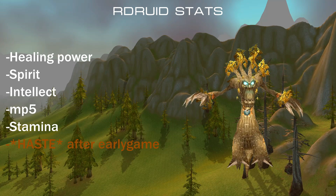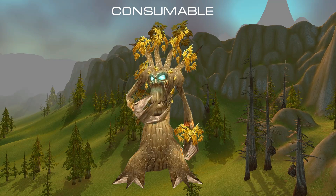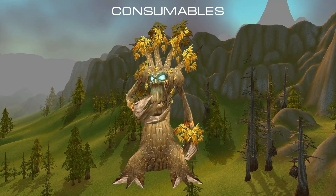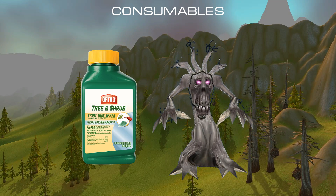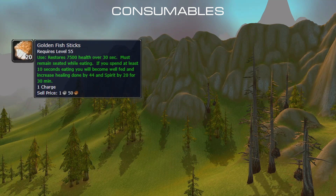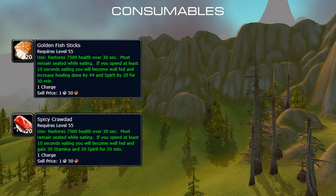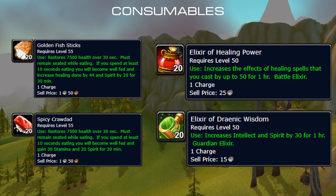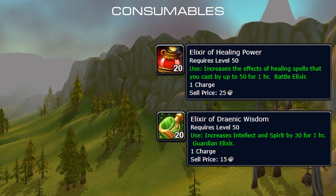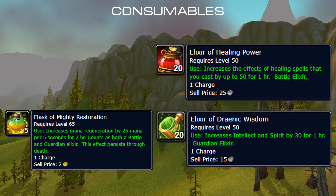Following the talk about focusing on healing power, you can guess what kind of consumables are best for Grooth. Goldenfish Sticks are the best go-to food, but second best would be any food that gives stamina and spirit. Elixir of Healing Power and Elixir of Draining Wisdom is the best-in-slot combination. Flask is not as good, but if you decide to go with it through progression, then go with the Flask of Mighty Restoration.